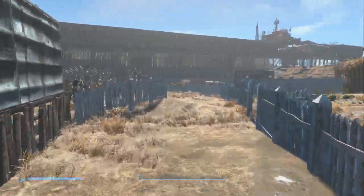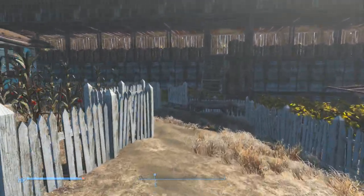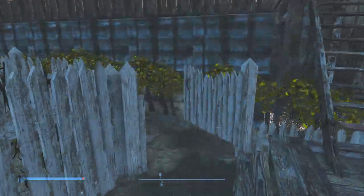Hey guys, Lunar here. Welcome to another episode of the Fallout Settlement Guide. In this one we're going to start on our power grid and get our water supply up and running.